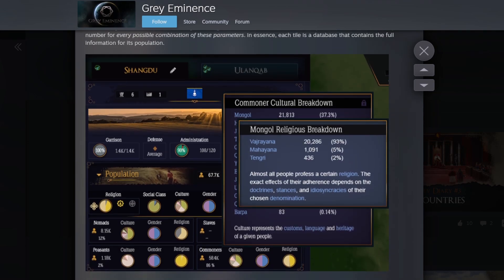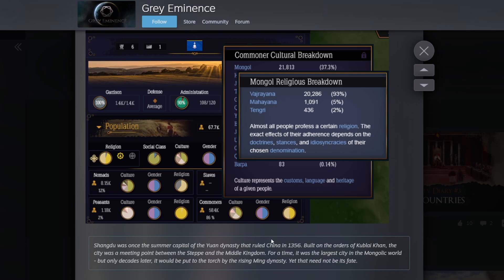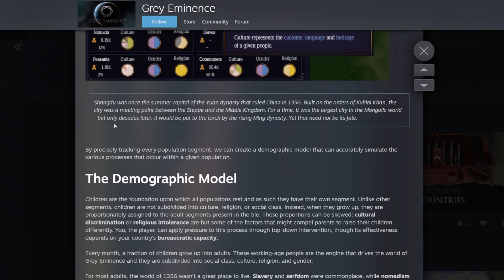There's a little flavor text here: 'Shangdu was once the summer capital of the Yuan dynasty, which ruled China, built on the orders of Kublai Khan. The city was the meeting point between the steppe and the Middle Kingdom. For a time it was the largest city in the Mongolic world, but only decades later it would be put to the torch by the rising Ming dynasty - yet that need not be its fate.' So yeah, they mentioned it's going to be a historical title but also ahistorical - you can change history and keep it as a great place.